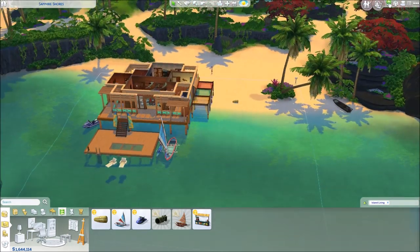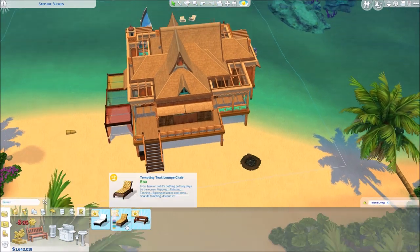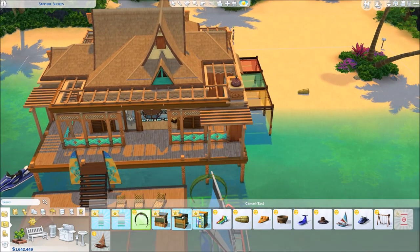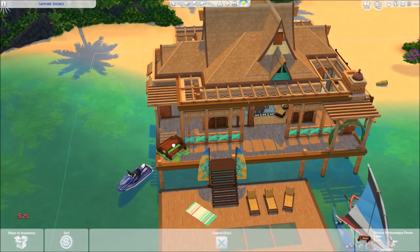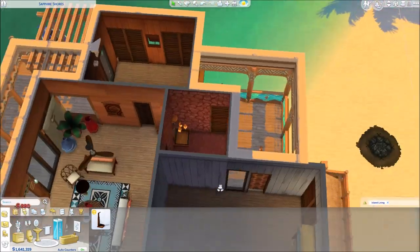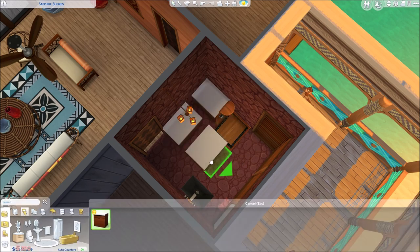We have two new boats and a jet ski which your Sims can use and really drive around the sea — they are really functional. We have a new barbecue hole, which is this Hawaiian Polynesian type of barbecue. Also a new wedding arch with huge palm leaves, some towels which are like the sun beds where Sims can sit, lay down and tan, and floaters for the water where your Sim can swim out to and lay down there as well.